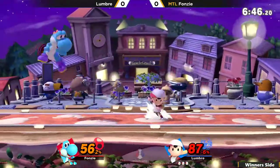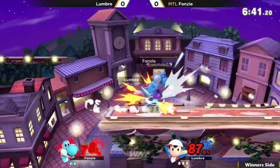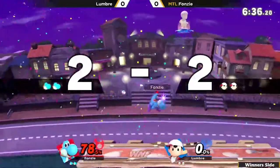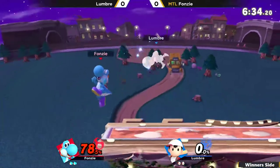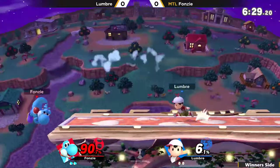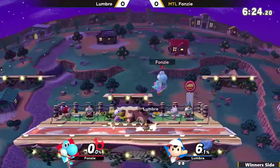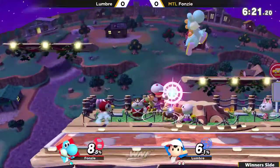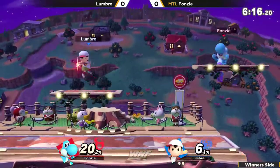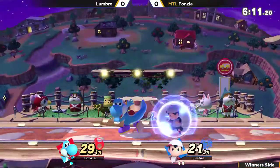It's pretty common practice for Yoshis to use the double jump armor to take advantageous stage position, but if you're ready for it with a strong hitbox like Ness's back air, you can just kind of hit him out of his jump. But a great forward air right there for Fonzie, evening out the stocks. We were just talking about how Yoshis like to double jump on stage to fight their way back to center — Lumbre was ready for it with a forward smash. You don't have armor when you land, that's for sure.